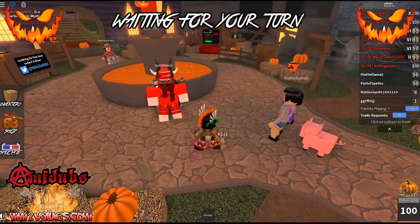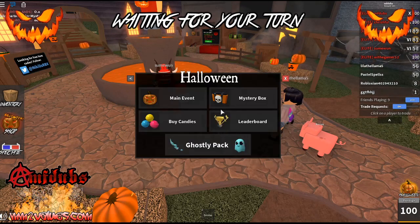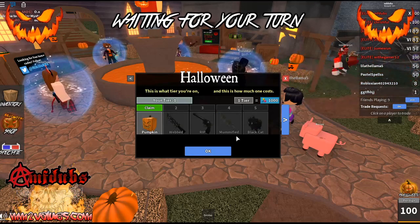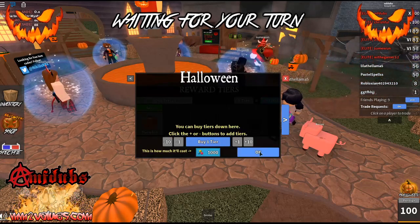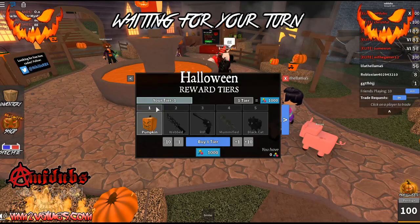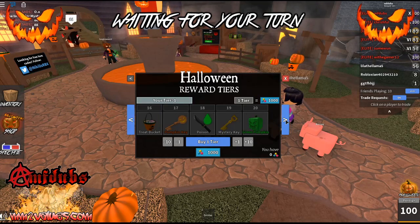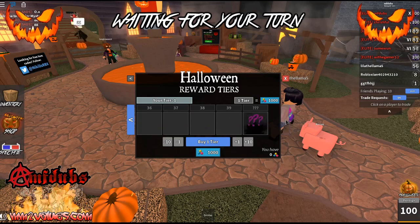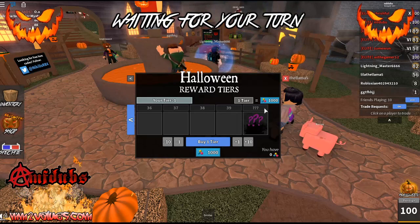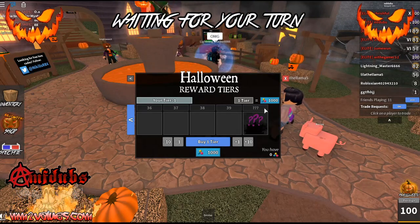So let's start off — you go over to this little pumpkin here, or if you're on a tablet or mobile, you can click here to enter. Now, you have the main event, which is the tier pass again. You can buy them, however you automatically get the first one free. This pass is a little different though — there's only 40 tiers, but there's extra stuff after the tiers that you can do. Once you get through the 40 tiers, you'll be able to do something else.